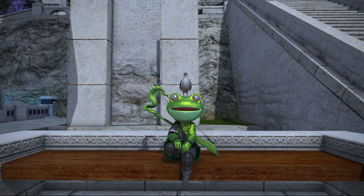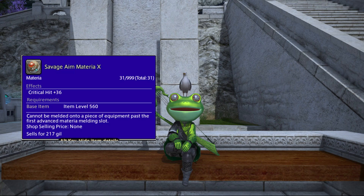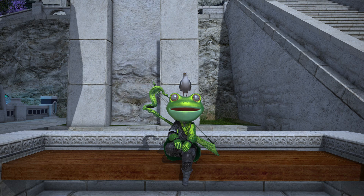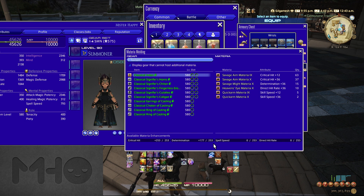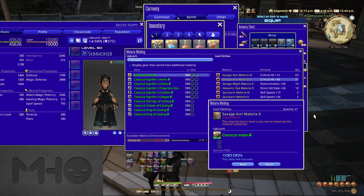As for what to meld, definitely be using grade 10 Materia as your baseline for Endwalker — it has the highest substats and thus it's top priority. Bear in mind that gear comes with a limit on how much of each substat it can have. When you look at the stats on your gear at a glance, whichever substat has the higher value is what the overall substat cap is for that piece, meaning any individual stat can't go over that value. Fortunately, it tells you the maximums at the bottom of the melding menu. If there's ever a red number — meaning you won't get the full effect — move on to a different kind of Materia that won't overcap.